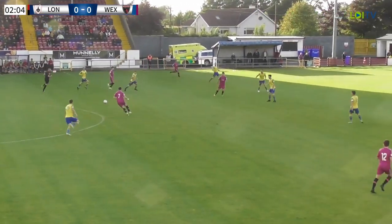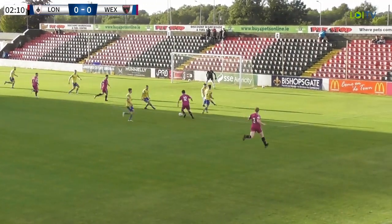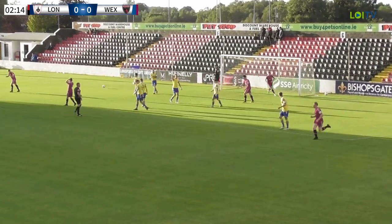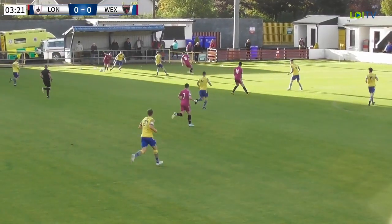It's been very notable the desire from Longford to press the back four. They tried to do that there, but Wexford have played themselves out really well from the back. This could be an early chance — shot on goal and it just goes wide. It was Thomas Considine with a curling effort. Sullivan evades the challenge at Clarke.